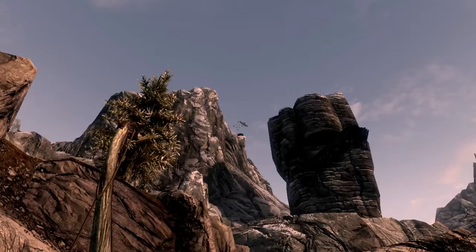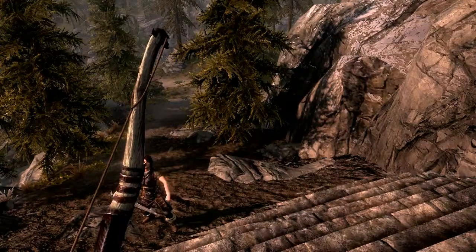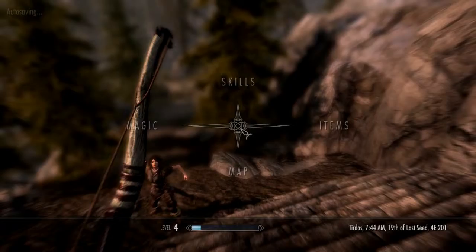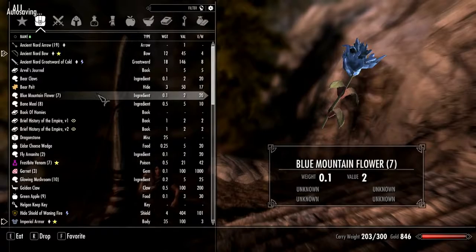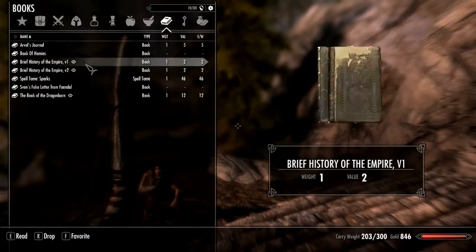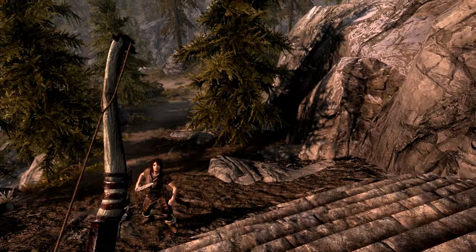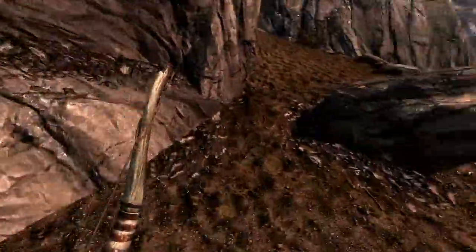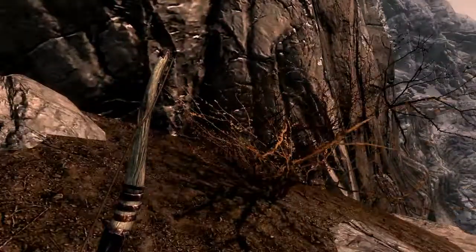We took care of the people at this tower, and I remember there's a tower up there. We have a book — it is Sven's Fake Letter. We've got to make sure we get that to Camilla and let her know Sven is not a nice person.